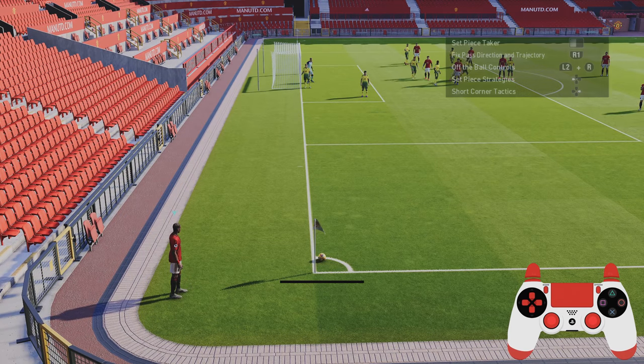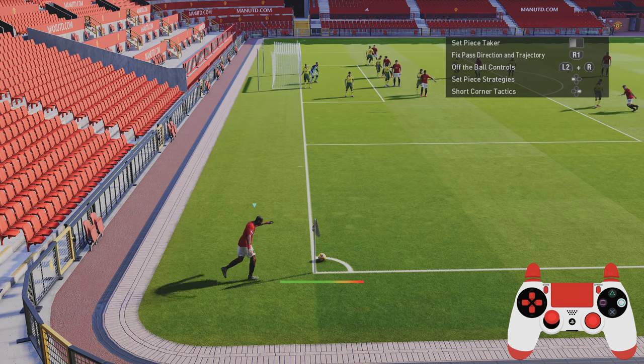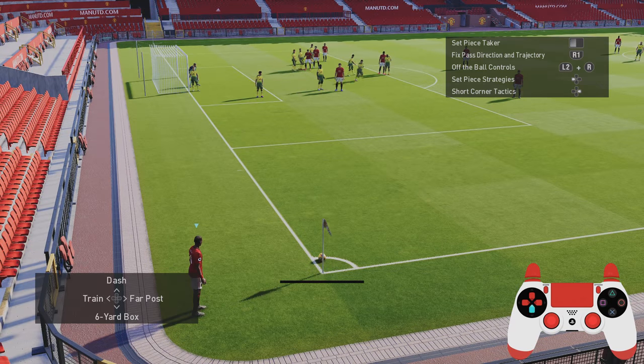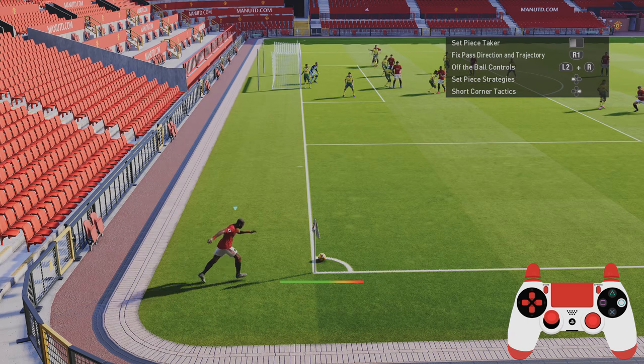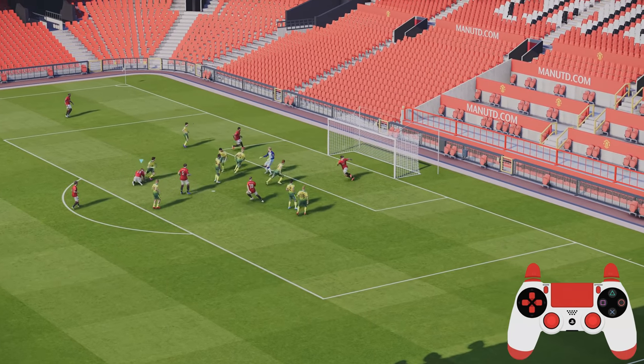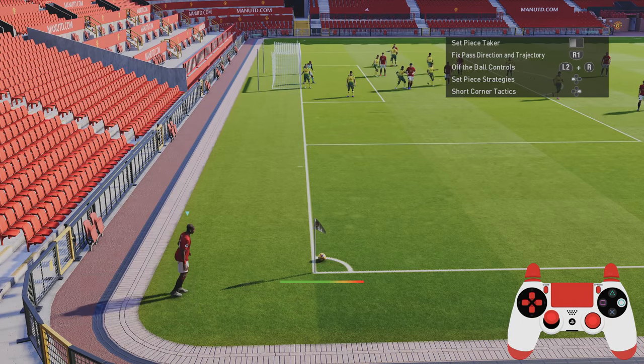However it only worked against a lesser goalie as you're seeing in Norwich here. I think it was Tim Crawling goal - not bad but not brilliant. A lot of players are going to come up against better goalkeepers, but this worked quite well if you're playing against a lesser goalie. So all I do is set the tactic up to be the six yard box so all your players move into the six yard box.